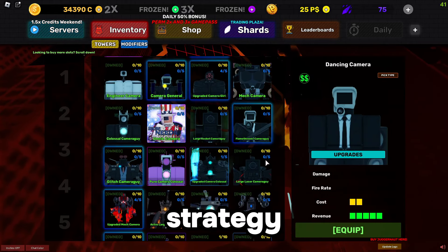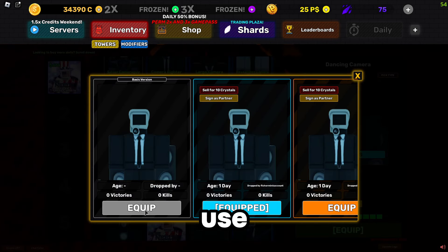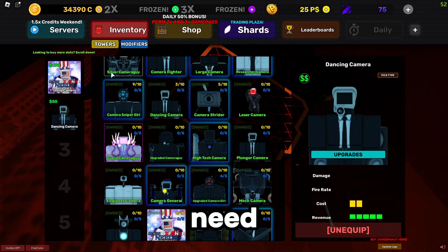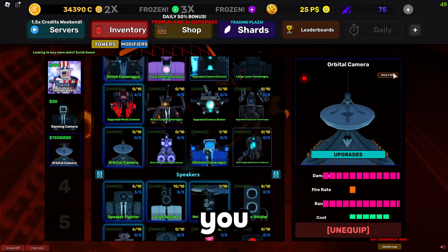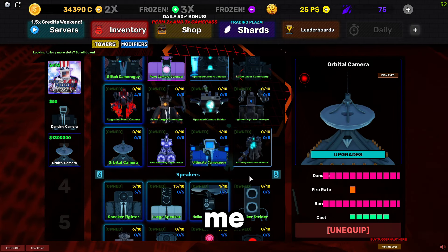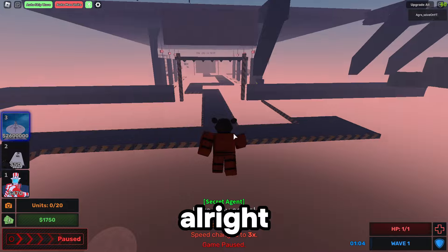For this strategy you will need Uncle Cameraman, followed by Dancing Camera for the money — I'm gonna use the regular skin so you don't worry too much. You do not need any upgrades; you can do this without upgrades at all. Lastly, Orbital Camera — you don't need a skin, but I'm equipping the diamond skin because it saves a lot of time. You can add as many towers as you want; this is just the base.